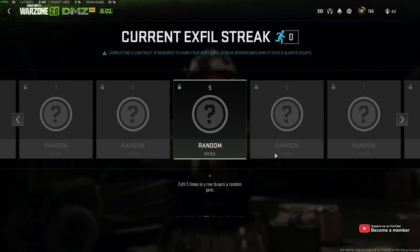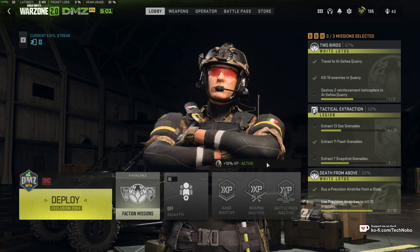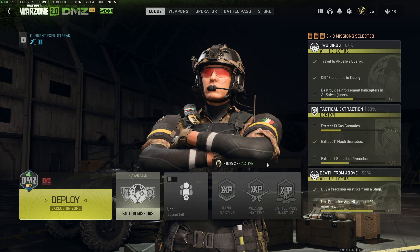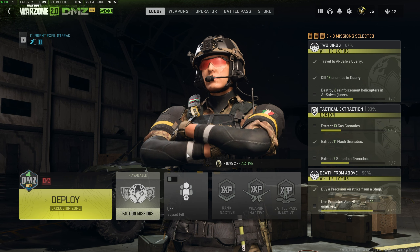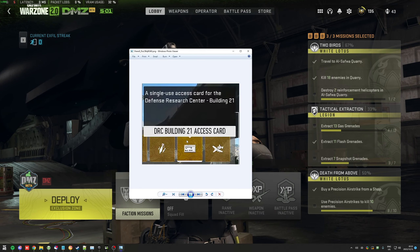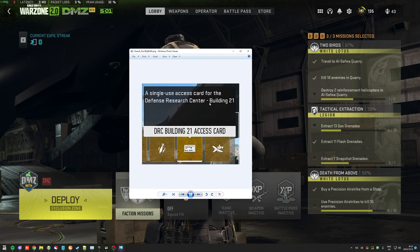What exactly is Building 21? Well, when you're in game, you'll need to loot as many airdrops as possible, whether you shoot them down with SAM sites or you simply pick up airdrops near the end of the game. When you do so, you're more likely than not going to find at least one Building 21 keycard per game. When you're looting an airdrop, you're looking for something that looks a little bit like this — a DRC Building 21 access card, a single-use access card for the Defense Research Center Building 21.